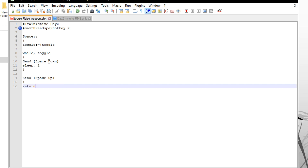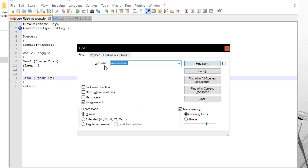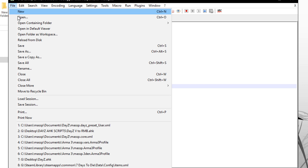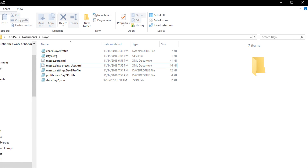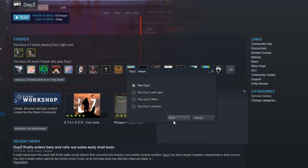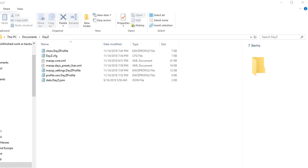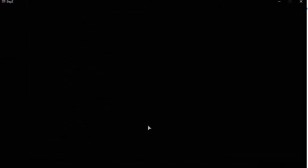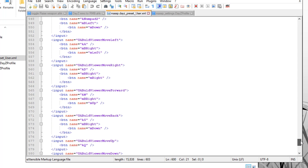In the script you have 'send space up' and 'send space down'. All you have to do is change 'space' to whatever key you want. If you want to change it to 'g', just do a Control+F for 'space' and replace it with whatever key you want. Now I'm going to save this, close it, launch DayZ in windowed mode, and then launch the AutoHotkey script - I've got it called 'toggle raise weapon'. I'll see you in game and you'll be able to see that it works.